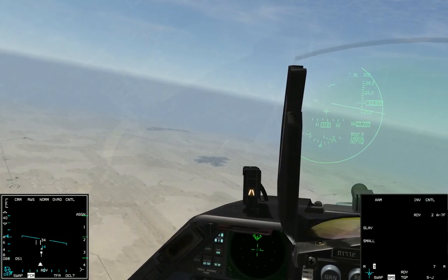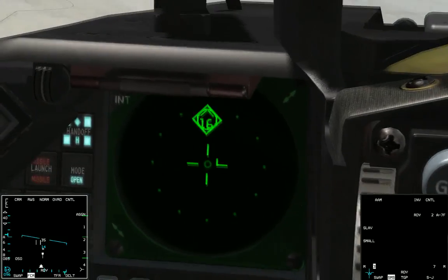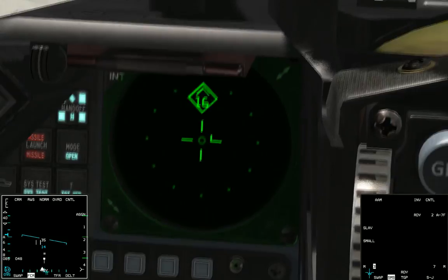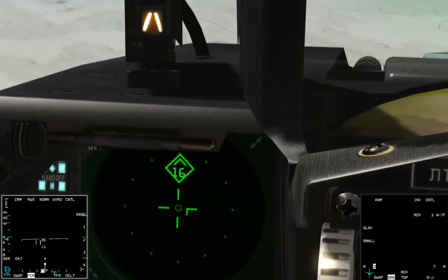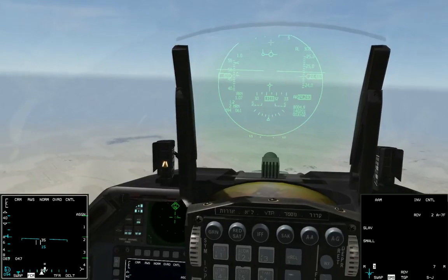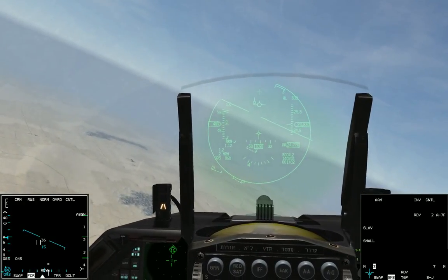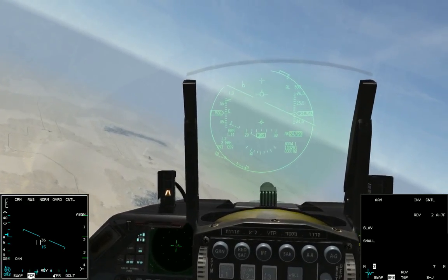Now you'll notice that all that happens is you get a flashing circle on the RWR and a missile launch warning, but you can't tell where the missile is in relation to you. It's just best guess — you time it in your head and use dead reckoning to think about how far away the missile is. The only difference between AIM-7s and AIM-120s is that a hard lock is required for AIM-7s, with AIM-7s you don't know the missile's distance, but the enemy plane has to maintain that lock the whole time.